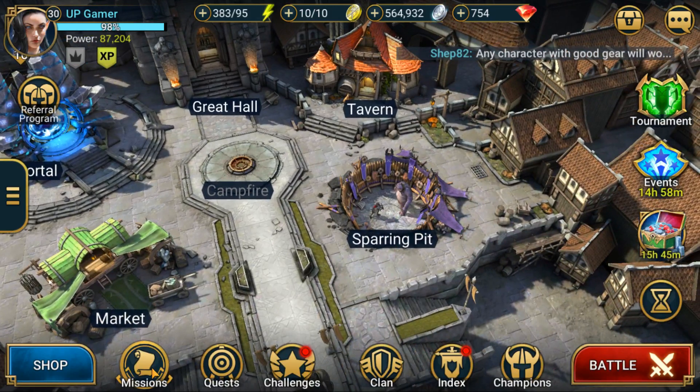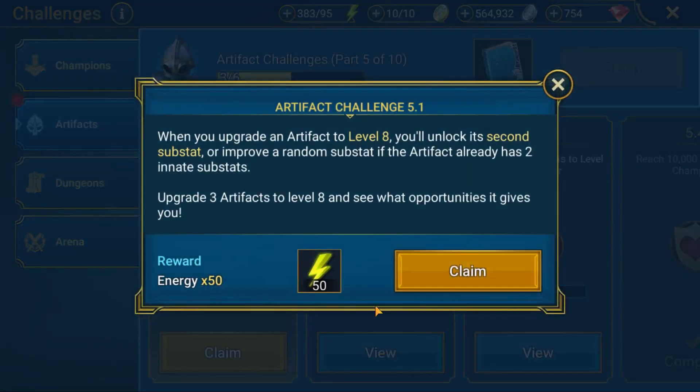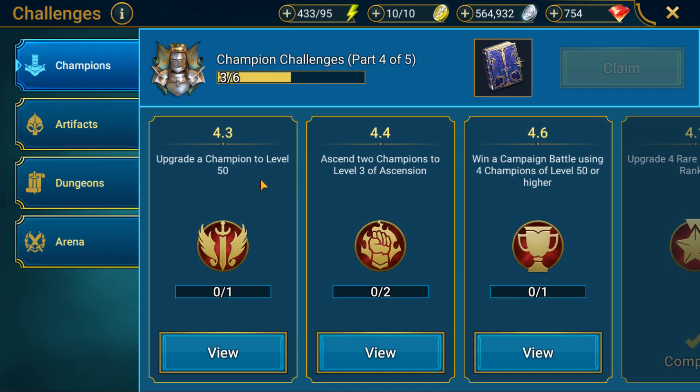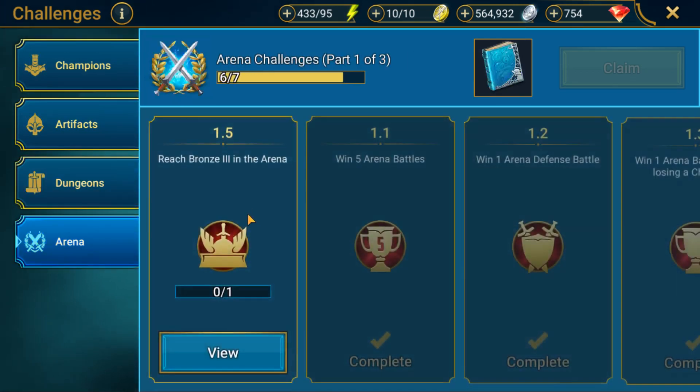Let me show you challenges — these are something different from missions. On the left side you have champions, artifact, dungeons, and arena challenges. I already upgraded an artifact to level eight so I can claim this 50 energy reward. Next: upgrade six artifacts to level eight or higher — I could go do that now. Champion challenge: upgrade a champion to level 50 — I'm doing that with Elaine. Dungeons: clear stage four of the Spider's Den, which is harder. And arena: reach bronze three.